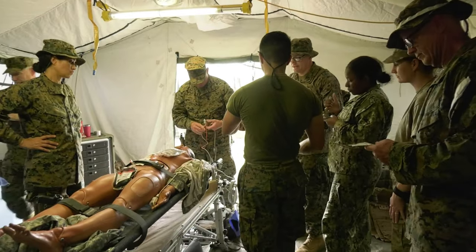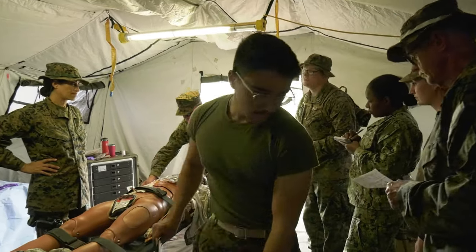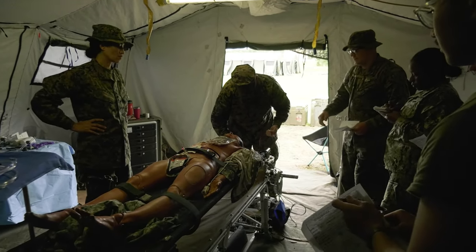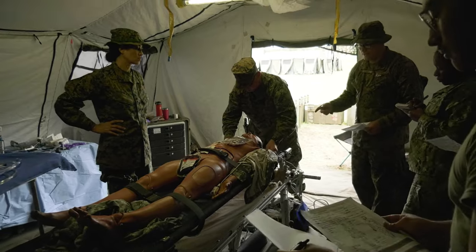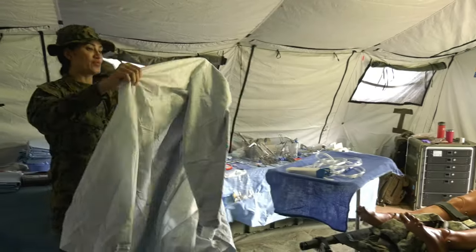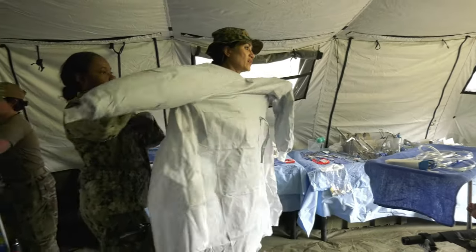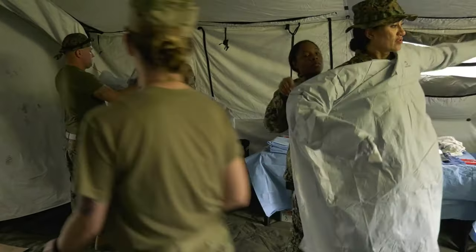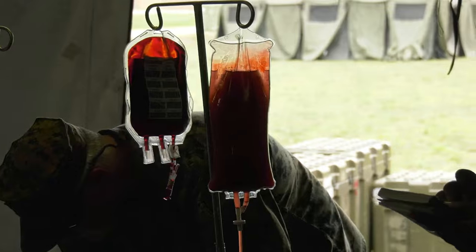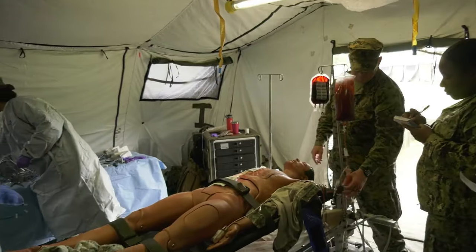Injuries to the right chest and right abdomen. We have an IV started on the left arm. He got normal saline in the field. We gave him two units of blood. He is intubated. He has a chest tube on the right side. Initial blood coming out of the chest tube was 550 milliliters. There is not blood coming out of the chest tube now. We suspect he's got an injury and is going up on a unit of blood right now. OG tube's coming in right now.